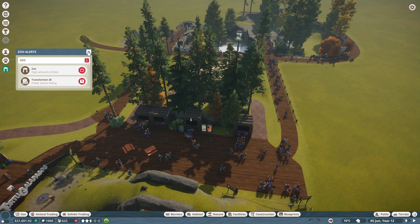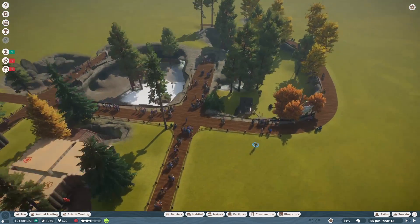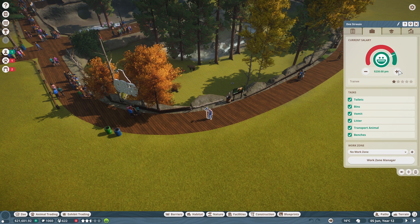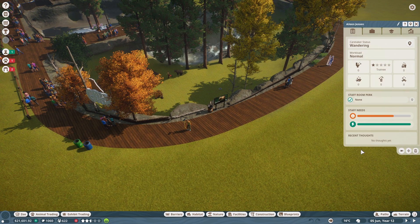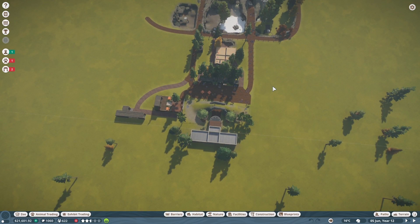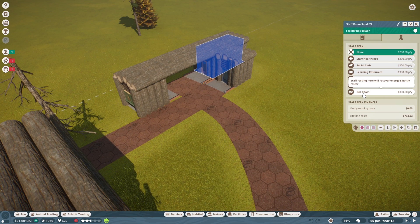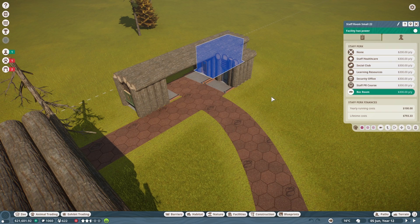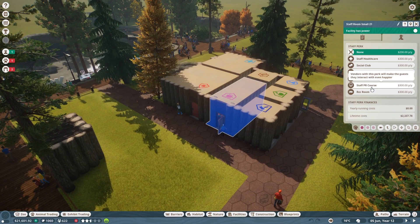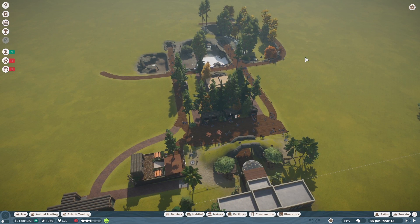High amounts of litter. Hopefully we'll solve that soon by hiring some more caretakers. I've only got two caretakers for a very large area. Many of you have been suggesting that I split the work zone up — rather than one central zone, have a central north and a central south. I don't think that's a bad idea at all. Maybe not today but next session. I should also change the staff room perk to rec room so people recover energy faster. I've reduced the salaries as well, as mentioned in the comments.